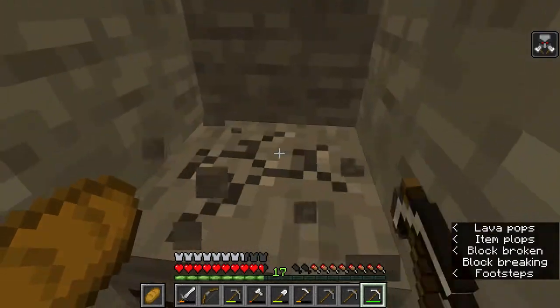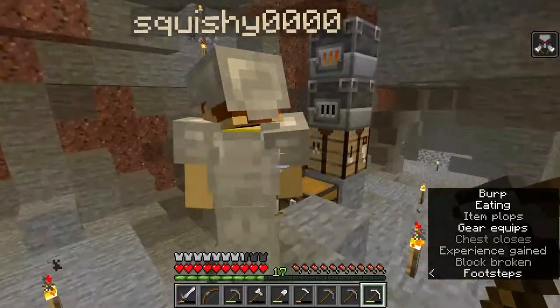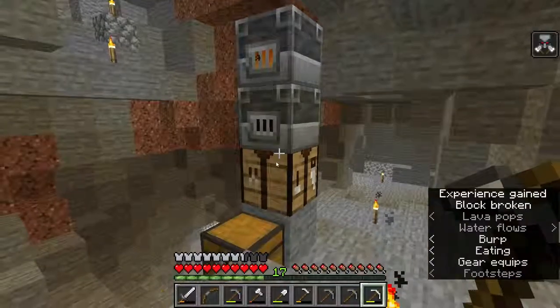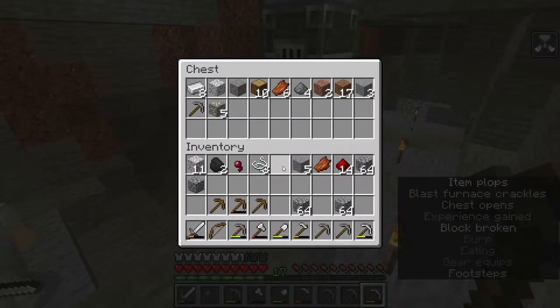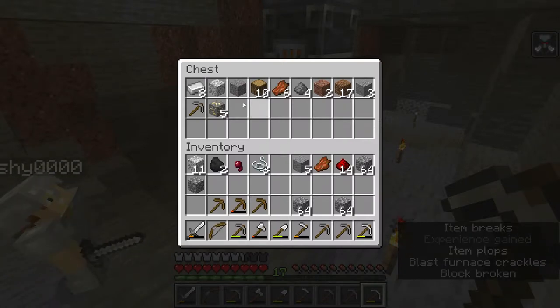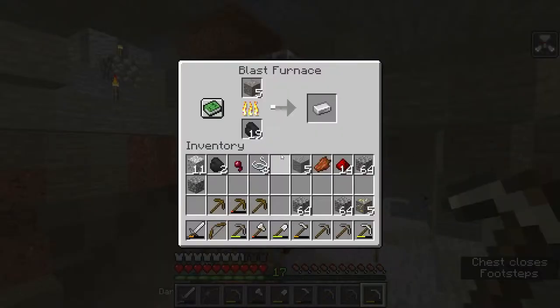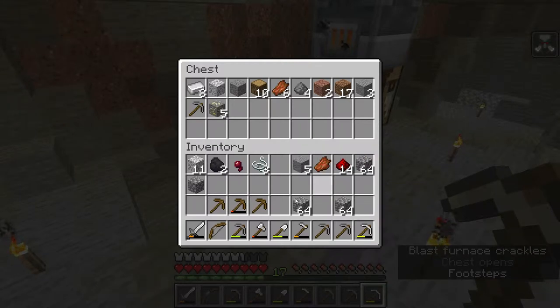Let me see if I can find any more. I've got some gold. I have a chest. I'll just put it in because we're creating gold and apples. The blast furnaces are all full, so I'm just gonna put it in a chest for someone to smelt later.